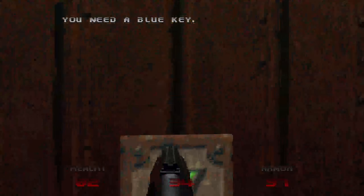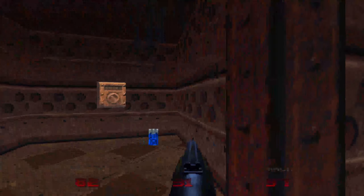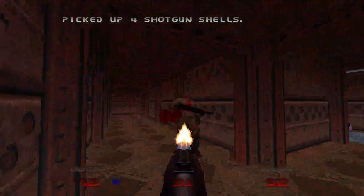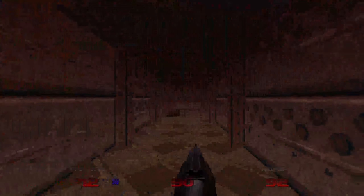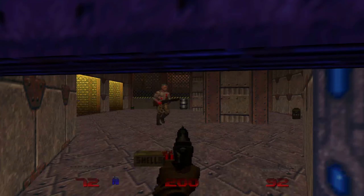I need a blue key, so that means I do need to go this way. Oh, I was supposed to stand on top of this. Oh god, it's an actual demon. Is that the blue key? Blue key color? Is that a key? Blue key. Blue key. Blue key — I think. Blue key, that's a thing. We're gonna switch to the handgun cause I have like 200 ammo for it. Blue key. I think I have the blue key. Of course that was a blue key.